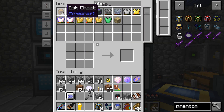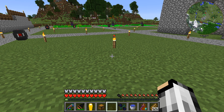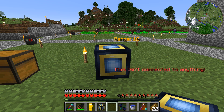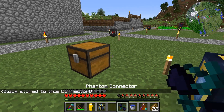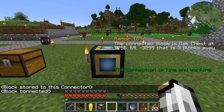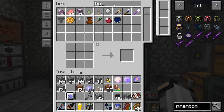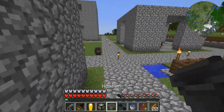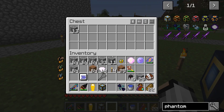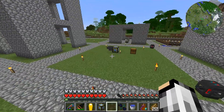We'll place the chest down and the phantom face next to it. It says it's not connected to anything, so let's grab our phantom connector, right-click the chest, then right-click the phantom face — block stored, then block connected. You can see it's connected to the oak chest, three blocks away, and it's working. We'll open this — there's nothing in there. Let's grab a hopper and throw it on the side, then throw an item in. You'll see the items go into the phantom face block, which means they're actually going into the chest. That's the phantom face and it's amazing.